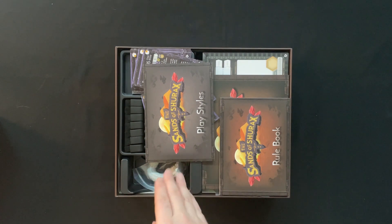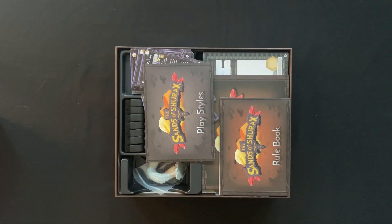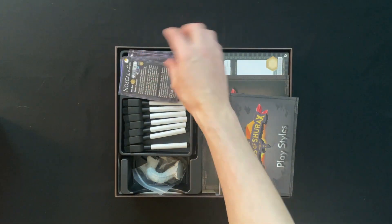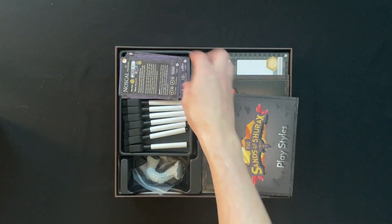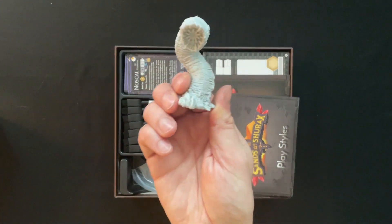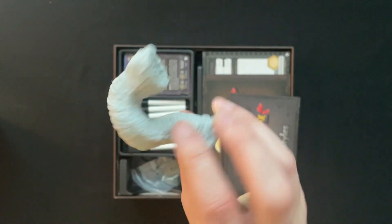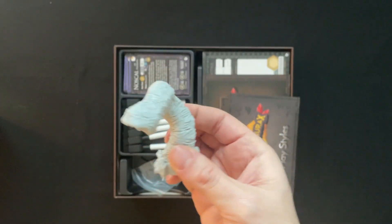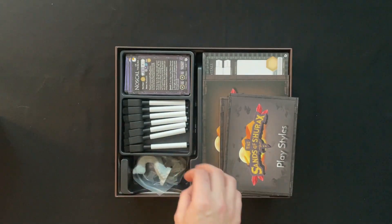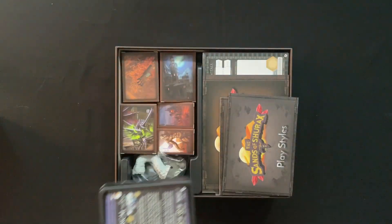I actually unboxed this one after I unboxed number four, so anything I see in this might not be a surprise — but it might be, we'll see. I've got to get this out straight away — look at that Reaper miniature of a huge sandworm! If you have a copy of Dune, you might want to grab this and just put it on the board to really show how big the sandworms are.